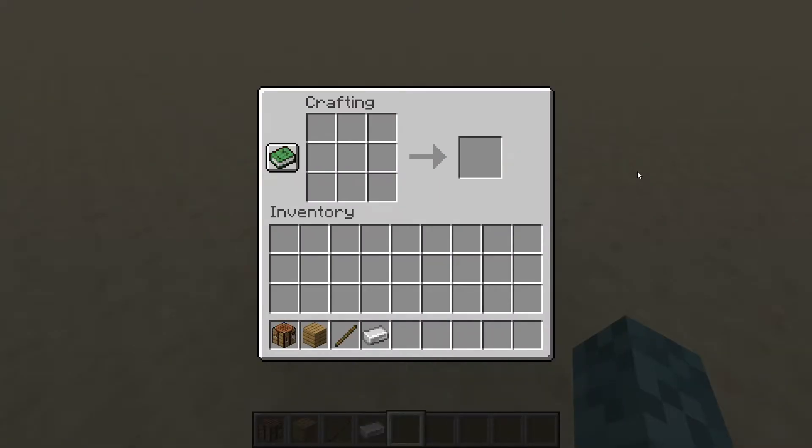So first up, there are a couple of different ways you can obtain a tripwire hook in Minecraft. The easiest way is to just craft it with one oak plank on the bottom, one stick above it, and then one iron ingot on the top, and that gets you two tripwire hooks. You can also get these as junk items from fishing, or as loot in pillager outposts or some other chests.